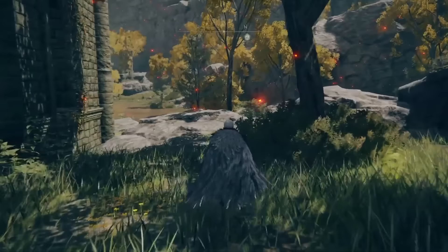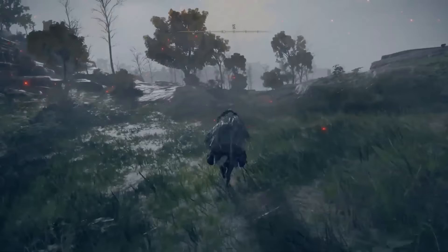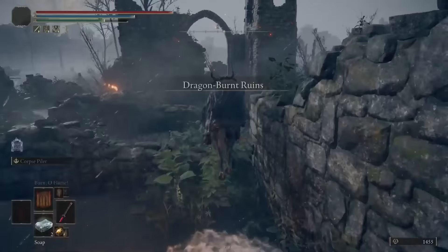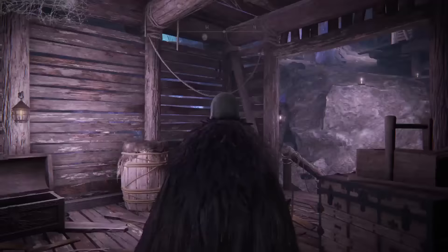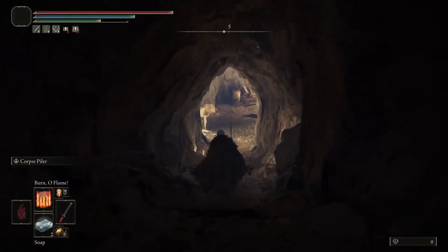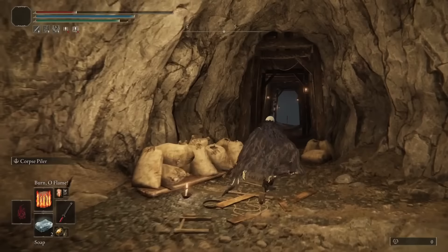There are actually two ways straight to Caelid from the start of the game. There's the one using the teleporter behind the Third Church of Marica, but there's also a quicker way — head east from the first step site of grace, then head down the steps at Dragon Burnt Ruins. Behind a door there's a chest that will teleport you to a Caelid crystal tunnel. You'll spawn in a little hut; leave it, head down the cliff behind it, keep heading in that direction and you'll eventually leave the tunnel.